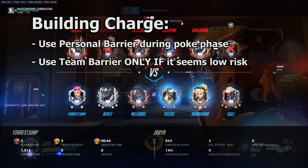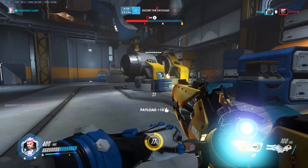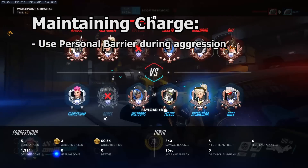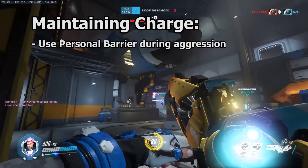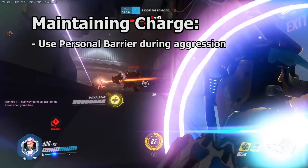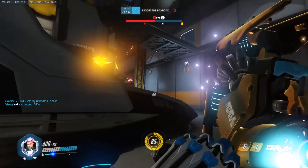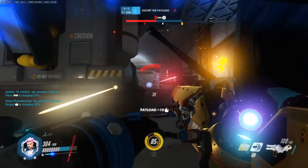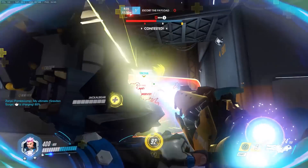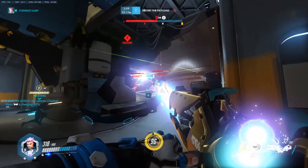Just remember that putting your team bubble onto cooldown is risky. Only do it if you think there is little chance you will need your bubble to save a teammate in the next 8 seconds. When you're charged up and your personal barrier is off cooldown, it is time to play aggressively. Push forward and fire onto the enemy's front line or any squishies that are out of position. Use your personal bubble during this aggression to protect yourself and rack up even more charge. Getting good charge is important, but never forget — it is a reward for performing our primary job of protection. Our bubbles need to have value by saving teammates or allowing their actions to be completed successfully. Farming charge is a secondary goal.